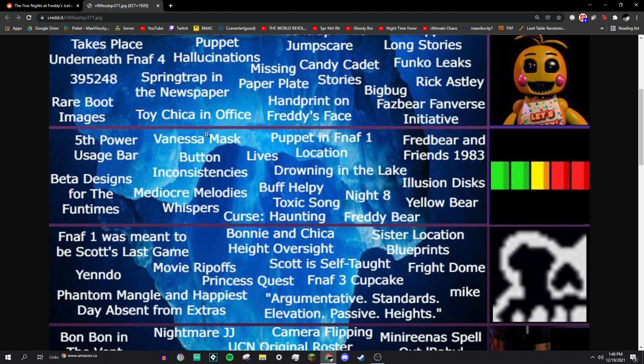Puppet in FNAF 1 location: the posters would appear on the wall that vaguely resembled the puppet, and that proves that he was always there.